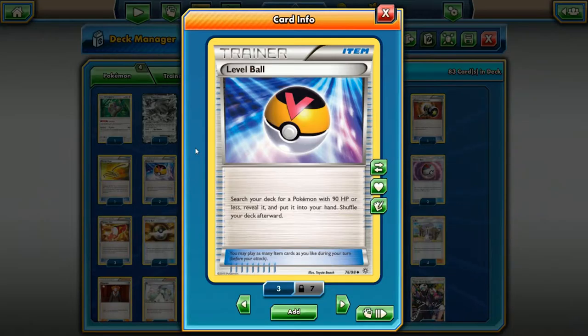Level Ball — one to four copies depending on what kind of deck you're playing. With Nest Ball now available, Level Ball can go down in count just because Nest Ball basically puts a Pokemon directly on your bench. Level Ball requires the Pokemon to have 90 HP or less, but a lot of Stage 1 evolutions have less than 90 HP, so Level Ball is still a good card especially in decks like Vileplume — though some have been favoring Wally over Level Ball.